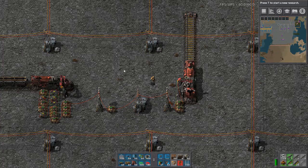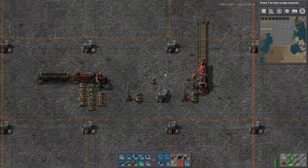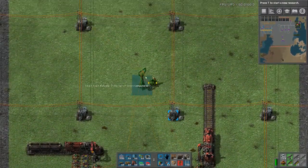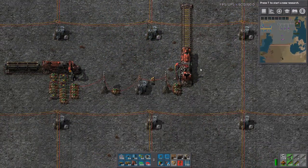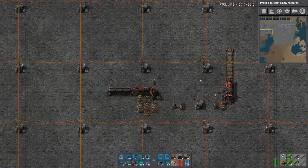Hello everyone, and welcome to a Factorio demonstration where I'm going to show you how to use just these three blueprints — one, two, and three — to have smart trains refuel only when they need fuel.